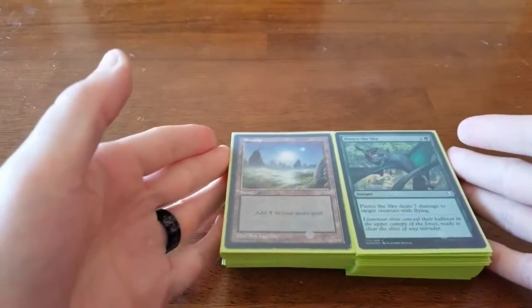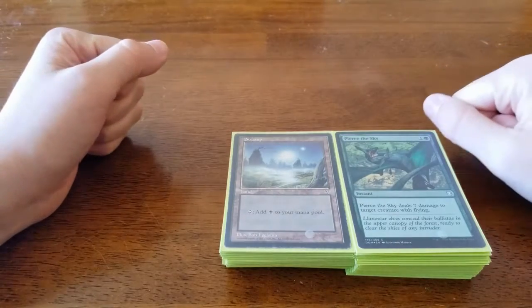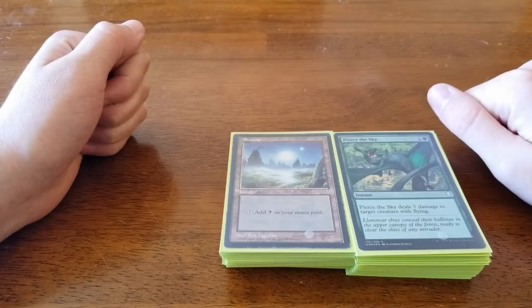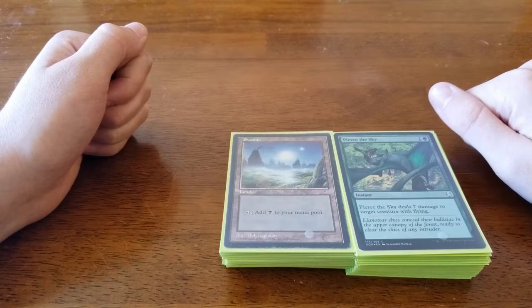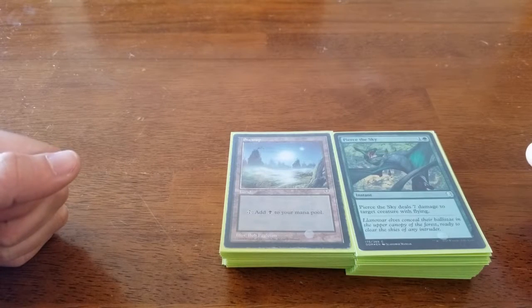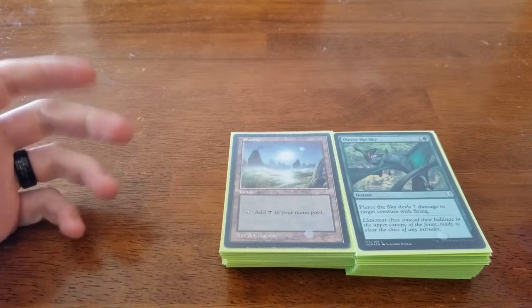That was our Two-Headed Giant event — we went one loss, two wins, then two losses. It was unfortunate but we still had a lot of fun and walked out with a lot of really good cards including Muldrotha, who has a lot of value. Thanks for watching — please like and subscribe. We did open a second box so that'll be the next video, and I hope you enjoy it.